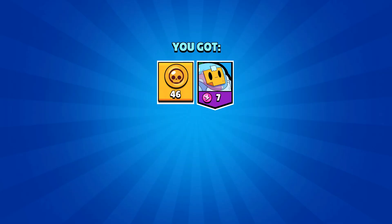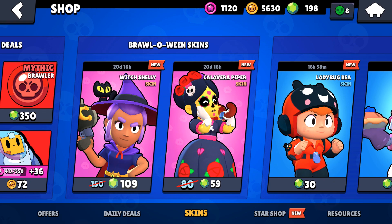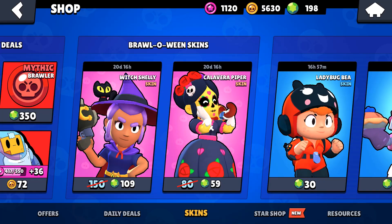I don't know if we can get anything, but first of all you got the skin in discount — the Witch Shelly is for 109, and then you also got the Piper which is a little bit cheaper. I kind of want to save the gems for future use, maybe to get our legendary bottles, and of course this Underworld Ball and some BB.